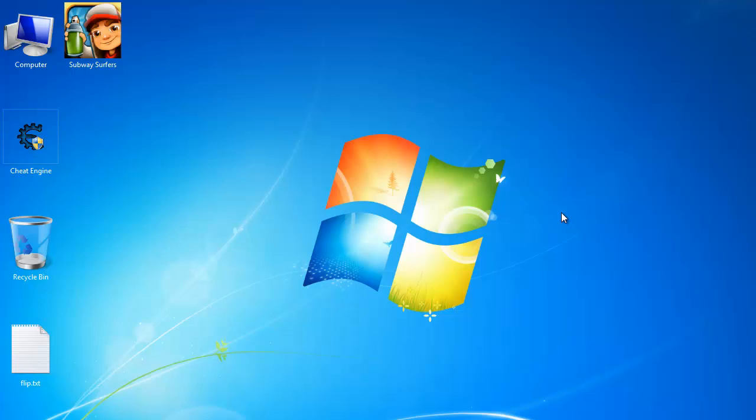So basically I have already posted how you can hack your Subway Surfers on your iOS and Android devices, but today in this tutorial I'm going to show you how you can do that same stuff on your Windows PC version. We have already posted the Windows PC version so you can download it from the description.